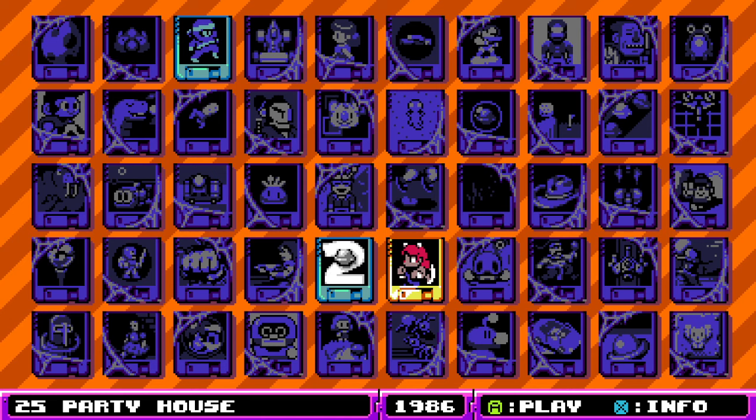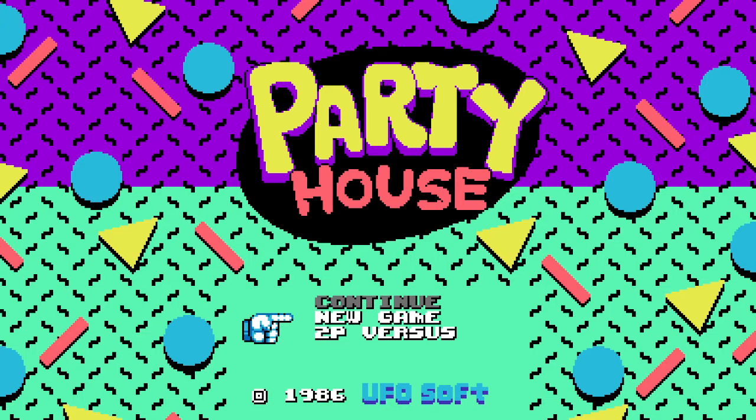Party House! Oh yeah, it's like an alien party. I feel like it's a Maniac Mansion kind of vibe. I love the 90s aesthetic — triangles, circles, squiggly lines and random colors. It's so 90s, although it's supposedly from 86.